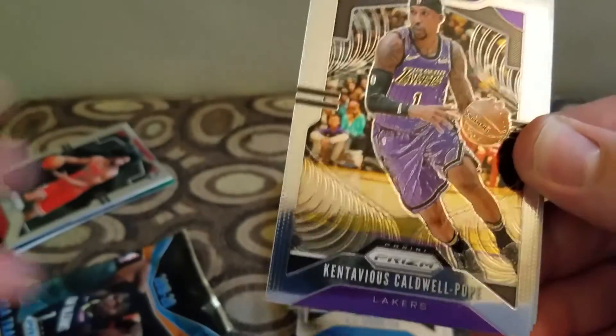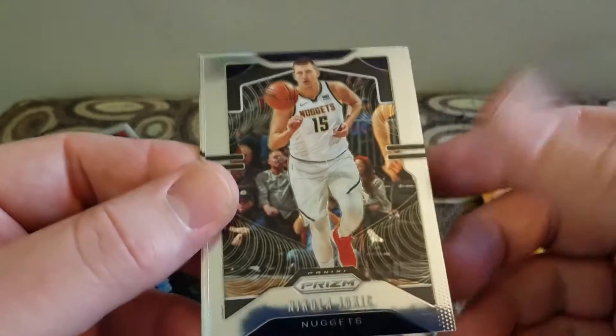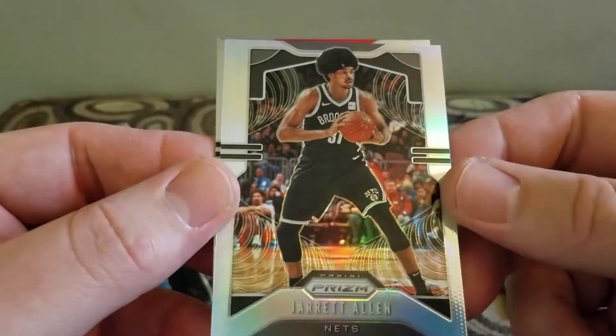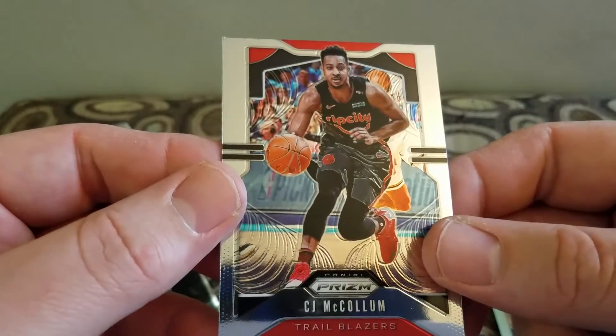Nope, there's a silver in this one. Let's see — Caldwell Pope, a Juick, a Jarrett Allen silver, and a CJ McCollum.